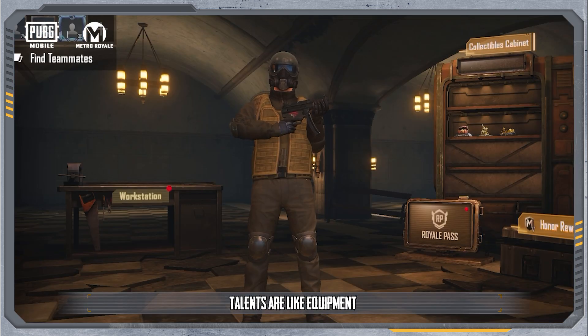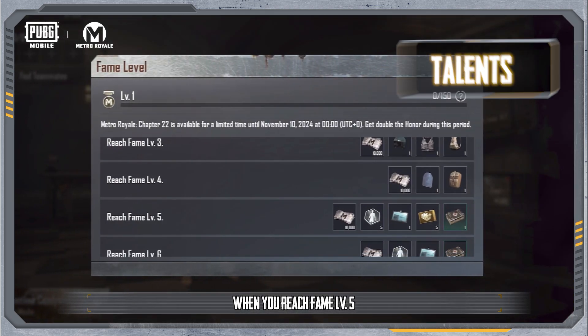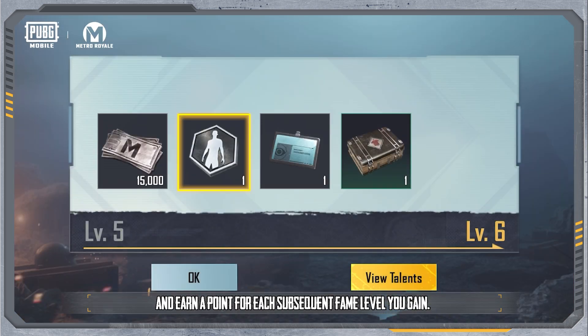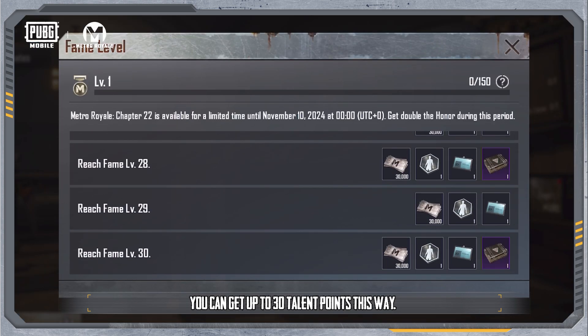Talents are like equipment you can use to give your attributes a direct boost. When you reach Fame Level 5, you'll unlock the talent system. You'll start with 5 talent points and earn a point for each subsequent Fame level you gain, up to 30 talent points this way.